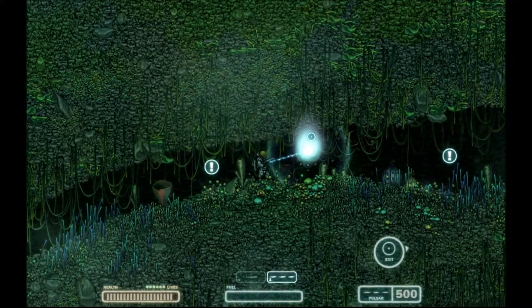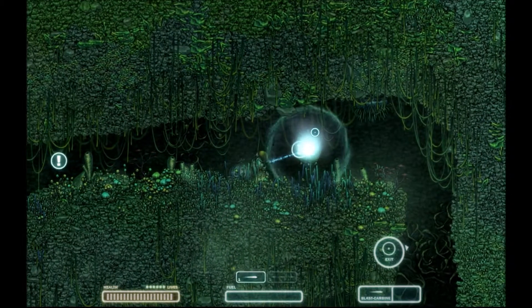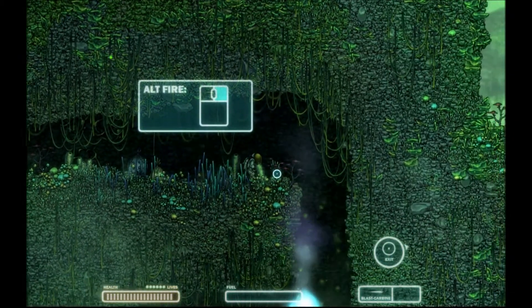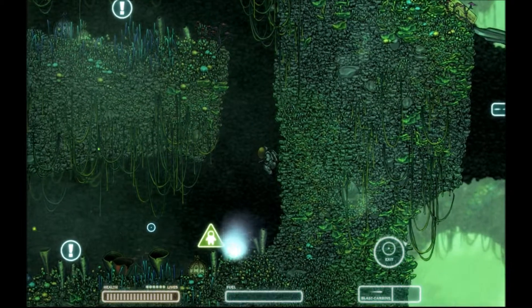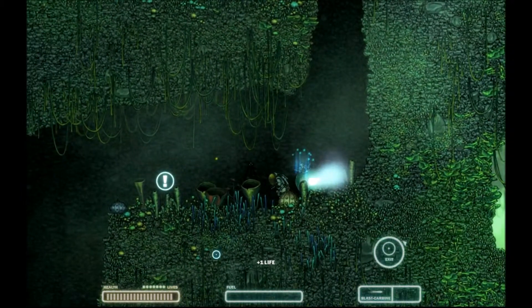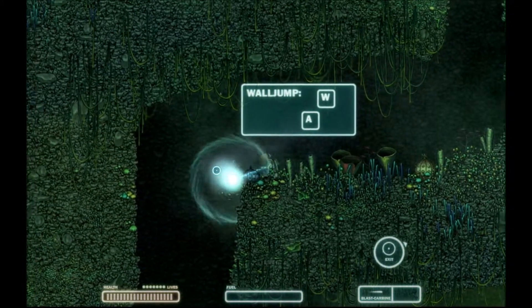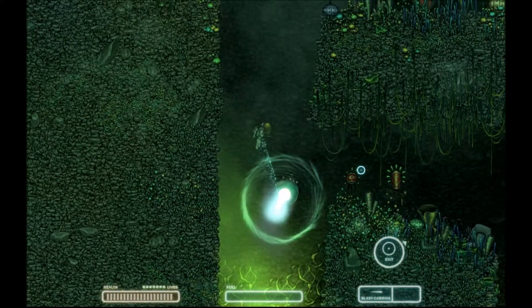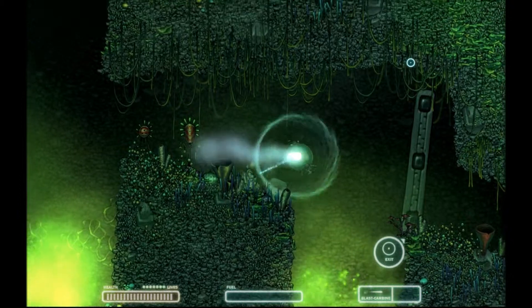Switch weapons - either middle mouse scroll or keys 1, 2, 3, 4. That kind of keybinds to switch your weapons. Busted that little nest up. Alt fire - hold down right click and it shows you the alternate fire of the different weapons. Plus an extra life. Grabbed our little thing there. Wall jump - you just saw the wall jump. You can basically just stop yourself on a wall at any time, just hold A or whatever direction towards it.